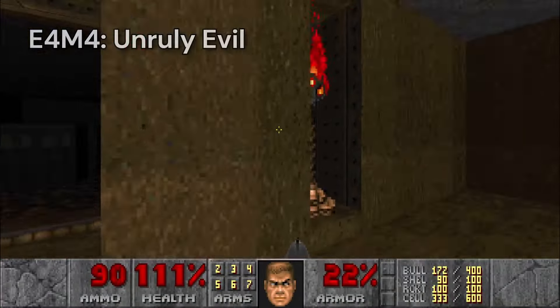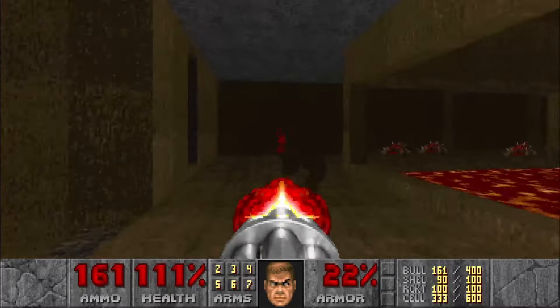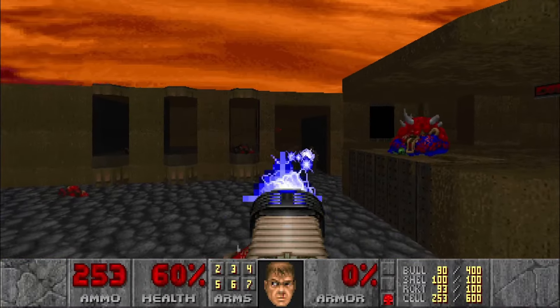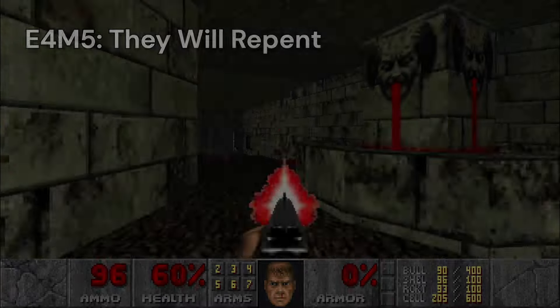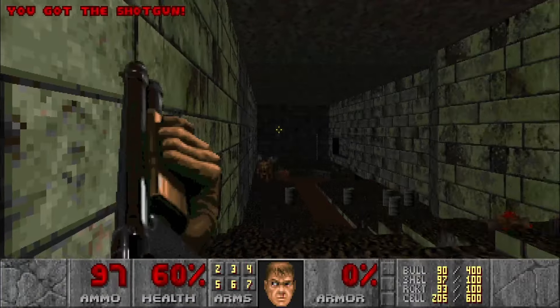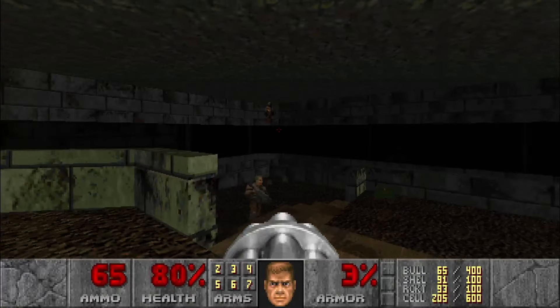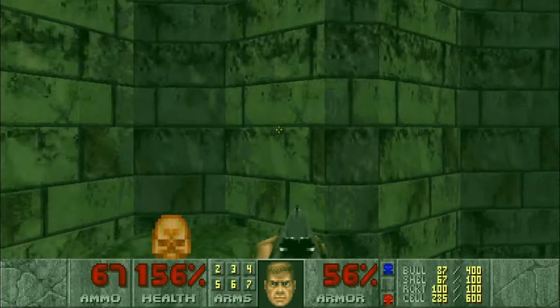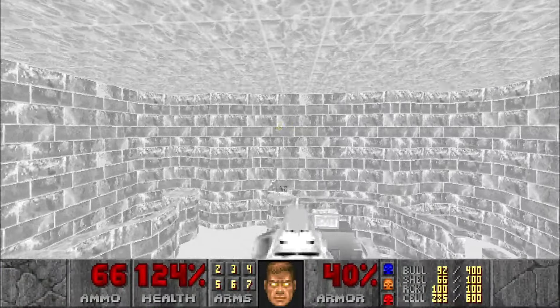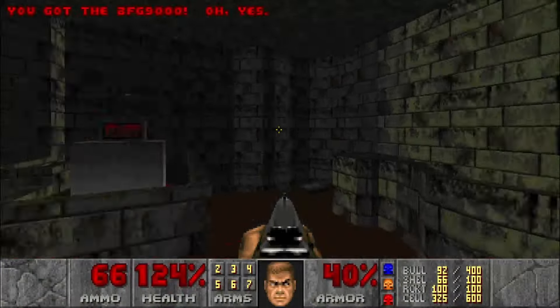Unruly Evil is a very simple and straightforward level. After the first two, this level is a breeze. I cut through the hordes with my plasma gun and find the exit in about 3 minutes. They Will Repent features more of that green stone demonic castle atmosphere. It's a pretty big, maze-y level, easy to get lost in. After grabbing the yellow key from a precarious ledge, I noticed I didn't actually need it — I could've just jumped through the window to get to the exit. Oh well, at least I got the BFG.